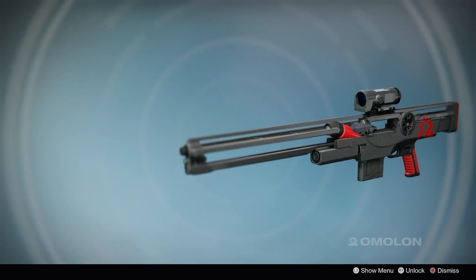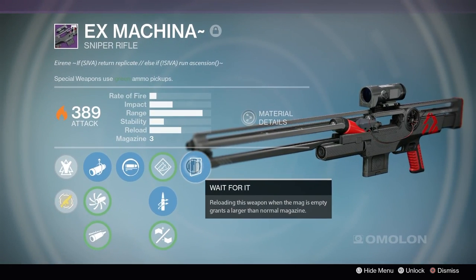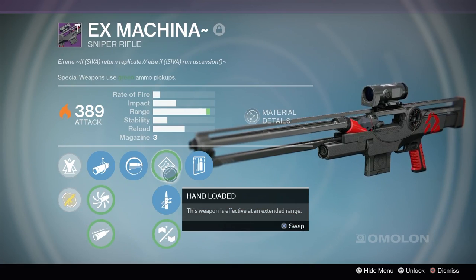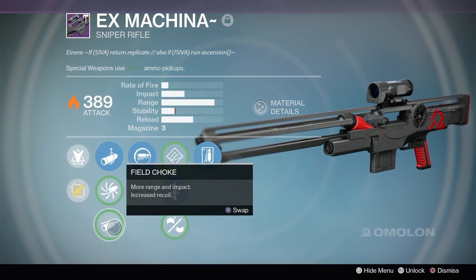Next up, Ex Machinia is the new sniper rifle here. This thing looks amazing, quite similar to the Irene except it's burning red. Definitely like this one a little bit better. Quick draw — that is going to be nice. Not running any range perks here today. I think we're going to be good with this build that we got on this weapon.